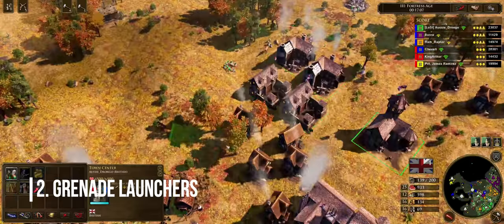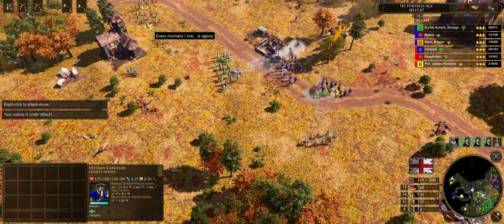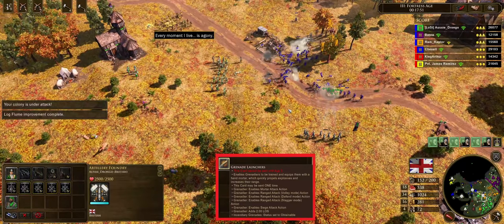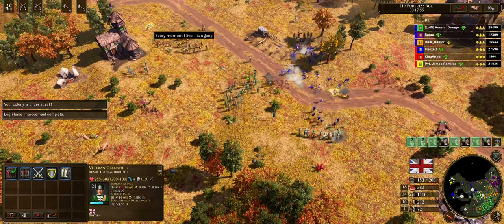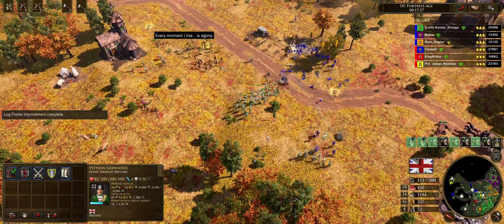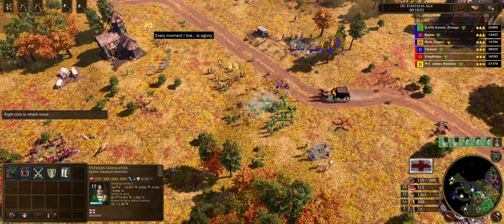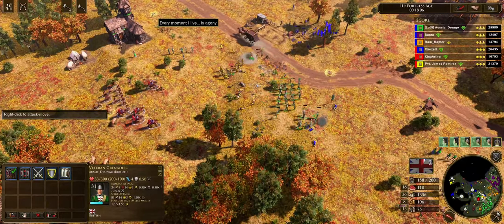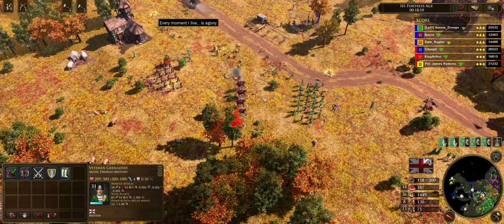Introducing Grenade Launchers. Not only is this card available to all nine European civilizations — unlocking it for those who can't build the Grenadier — it equips all Grenadiers with a grenade launcher, meaning that instead of having to lob the grenade slowly over their shoulder, they shoot their grenade just like a musketeer would shoot his bullet. This changes Grenadiers from being one of the most underused, underpowered units to being one of the most efficient, pound-for-pound units in the game.